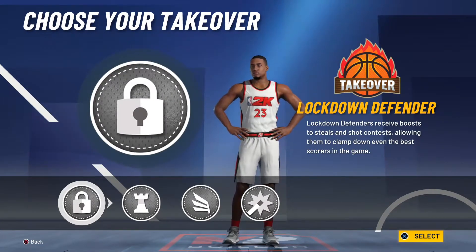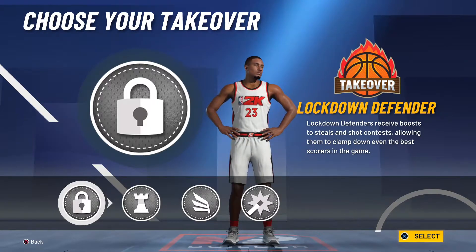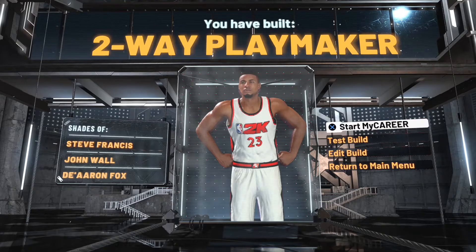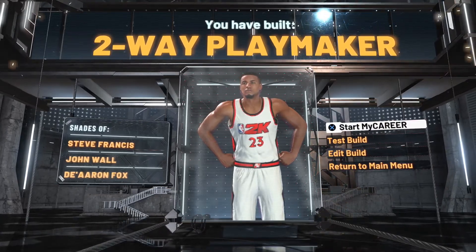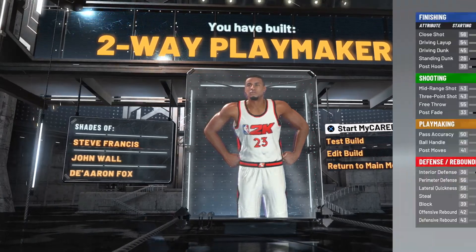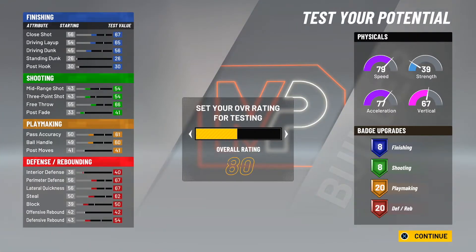Last but not least, my takeover ability — I'm going with Lockdown Defender. NBA 2K21 says I've built a two-way playmaker, shades of Steve Francis, John Wall, and De'Aaron Fox. I am going to test this build at an overall rating of 99, which is actually a 95.